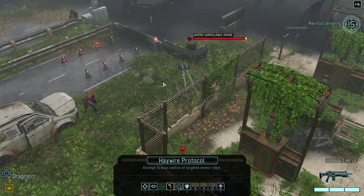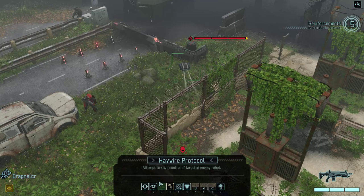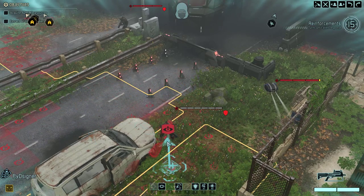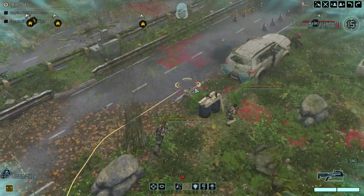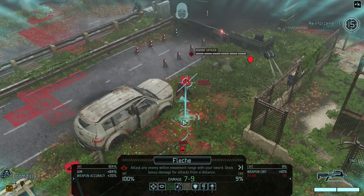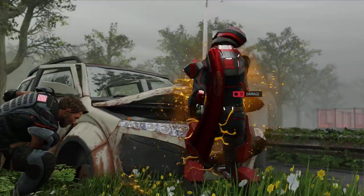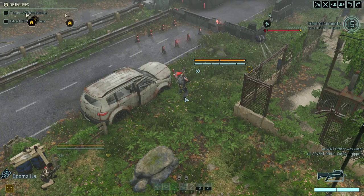I could try using Haywire Protocol, which would give me control of that robot, but I don't think this character's hacking skill is good enough for that to be worth attempting. We've got our two Shinobis over here. Boomzilla's flanked, so let's use that ability before they see us. They definitely see us now because we've moved out of the flanked position — moving while flanked is basically the same as them flanking you. I guess they were far enough away when they flanked us that it didn't matter before.